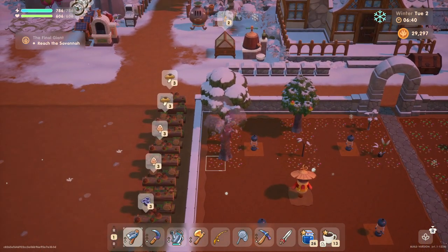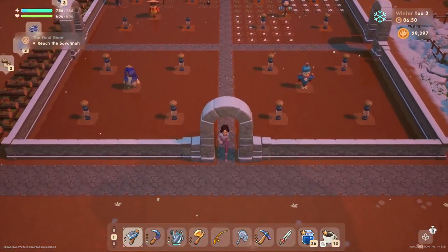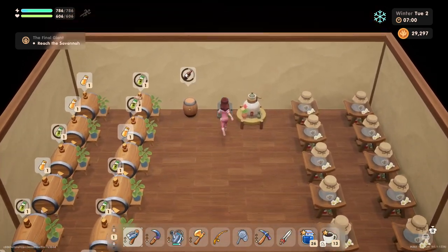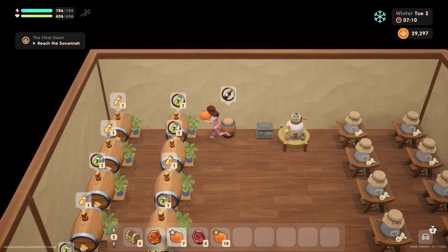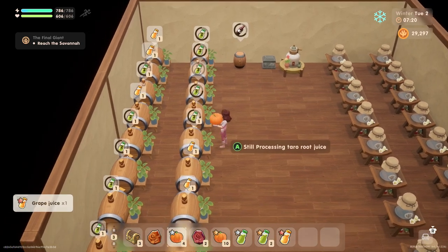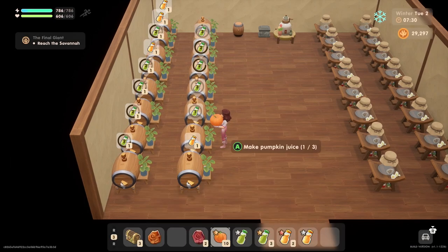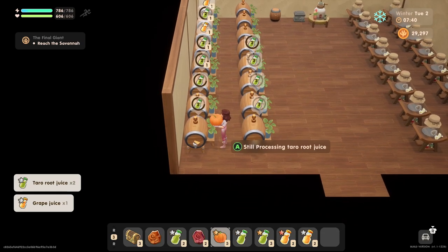These are not ready to be harvested yet, okay? I think we did have something in here waiting to be processed. The wine still isn't done. That is taking a long time. Basil juice, tarot root juice, there we go, pumpkin juice — and these are tarot root.